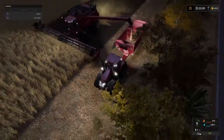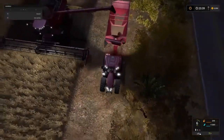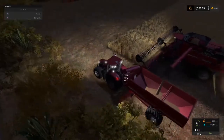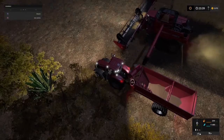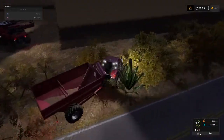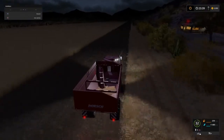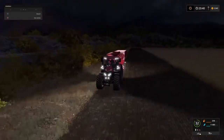It looks as though it's a bit hard to tell because we are slightly overlapping the edge of the field, but it looks as though we might not actually fill the tank completely on a single pass. I honestly can't remember whether or not we had this issue last time. I'm going to let it run down the same side of the field and let it play out — see if it can actually make it all the way down. I get a feeling it's going to stop just before the end.